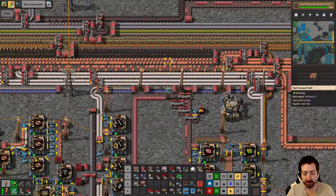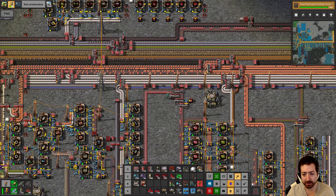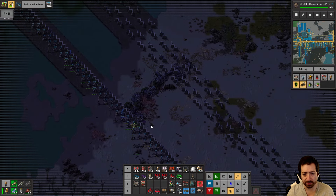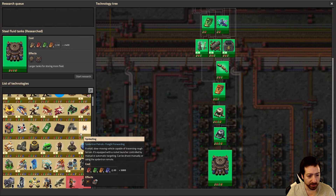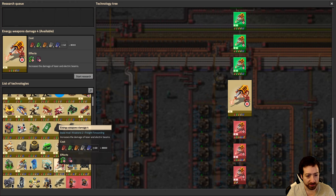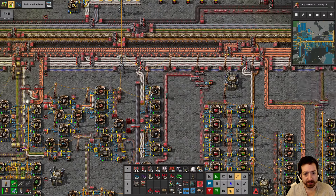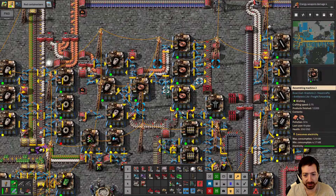Looks like we're using up all our copper. I lost a turret — uh-oh. Can we do another laser damage research? Yes, we can. Let's get that done — that'll help the biters die a little faster.